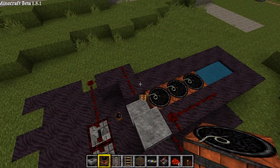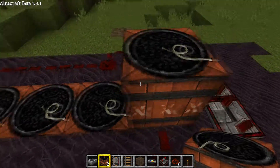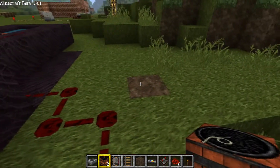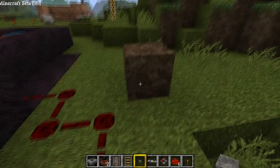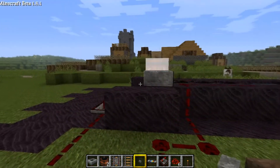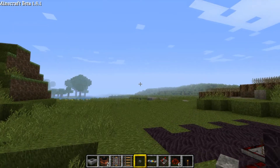Actually, I'll show you the product first, because what if you build it and it doesn't work? So basically, what happens is you push the button — that's what was on here, it was a button. You push the button, the TNT lights, fires it off, and boom, you have a TNT cannon.